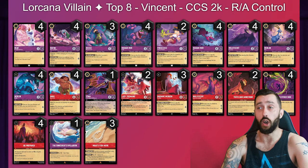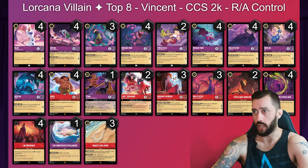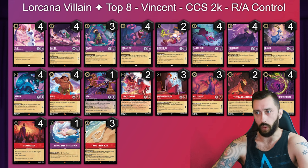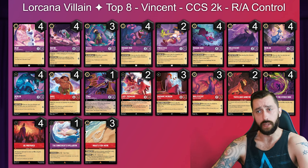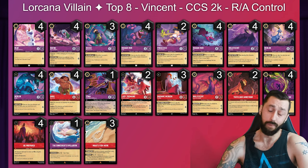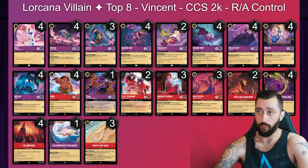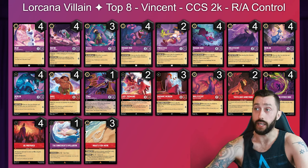Lastly in our top 8 Ruby Amethyst lists we have Vincent, a very similar looking list — opting for 4 copies of Olaf like Kendall, 3 Wanted Llama, Pinocchio, and the traditional bounce package. No Crabs in this list though. 4 Maleficent — really like it. 1 Yzma again. The 2-3 split of Tremaine and Medusa, which seems the most common split. 2 copies of Teeth and Ambitions, 4 Friends, 4 Be Prepared, 1 Spellbook, and 3 copies of Maui's Fishhook. I've been tempted by 3 Fish Hook — it can be really important — and Vincent making room for a 3rd led them to top 8 in a big field. Huge congratulations to Vincent.